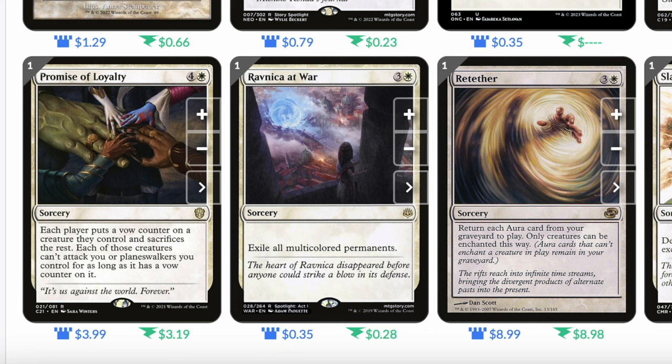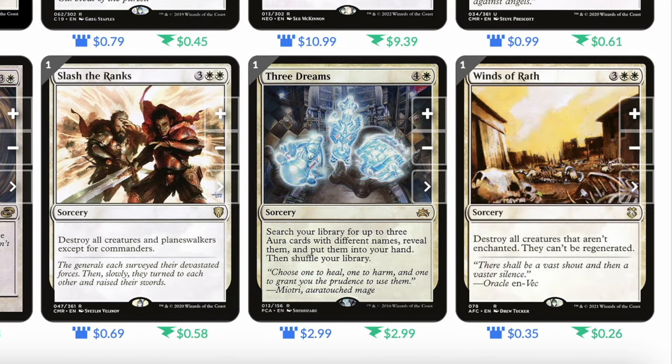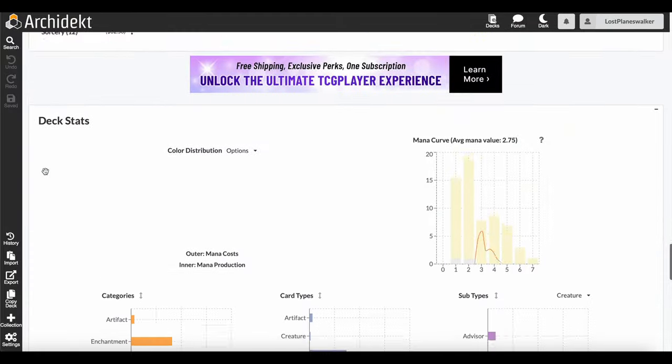Retether: three and a white sorcery, return each aura card from your graveyard to play — only creatures can be enchanted this way. Slash the Ranks: three white white sorcery, destroy all creatures and planeswalkers except for commanders. Three Dreams: four white sorcery, search your library for up to three aura cards with different names, reveal them, put them in your hand, then shuffle — great if you don't have anything in hand to buff your commander. Winds of Wrath: three white white sorcery, destroy all creatures that aren't enchanted and they can't be regenerated.